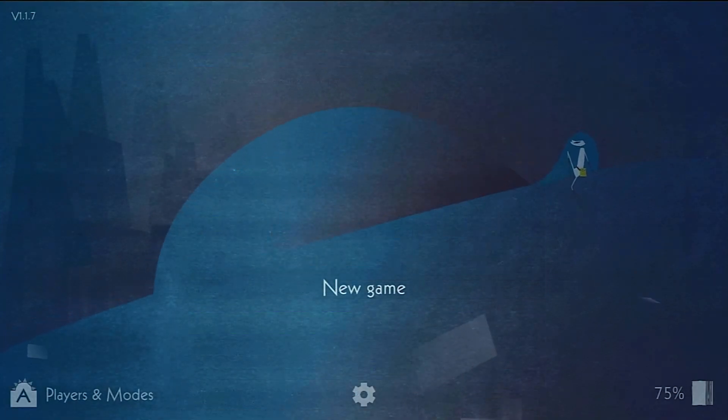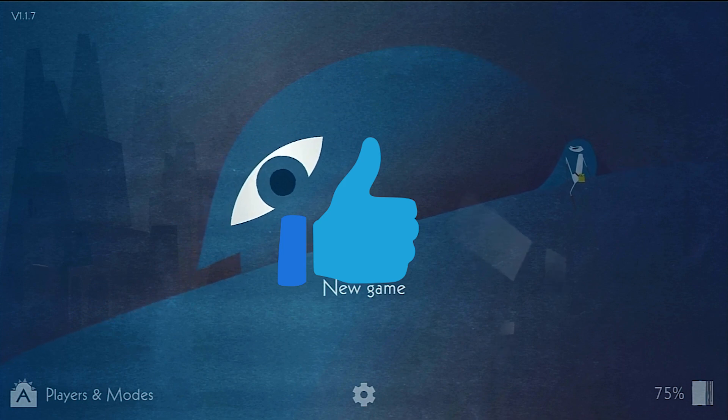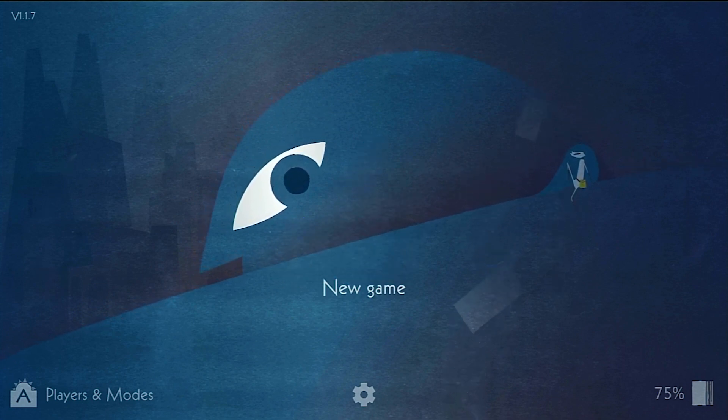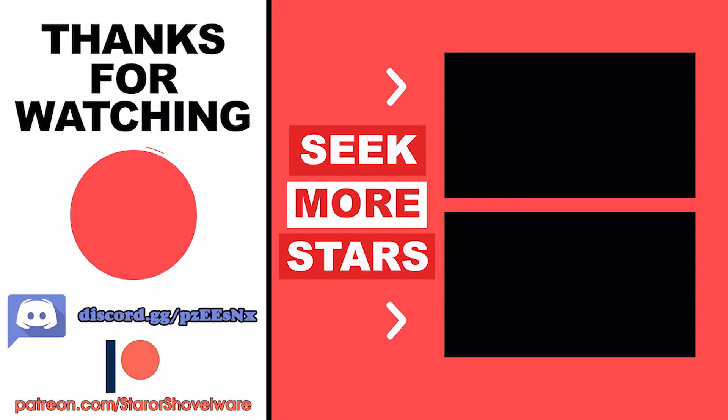And that's it for this review of Iris and the Giant. Don't forget to hit that like button if it helped you out, and leave a comment down below with your thoughts and opinions on the game and this review. As always, don't forget to subscribe to the channel for more Nintendo Switch reviews and content, and jump onto the Starseekers Discord server to become part of its growing community. Thanks once again for watching, and until next time, take care and game on.